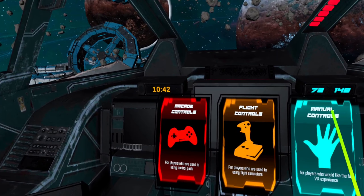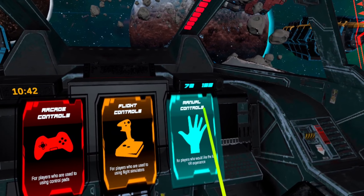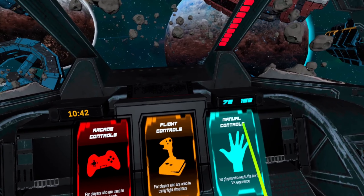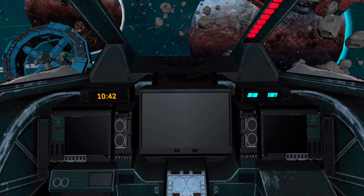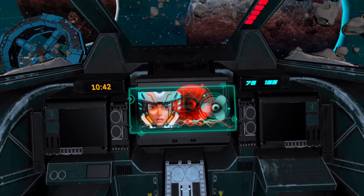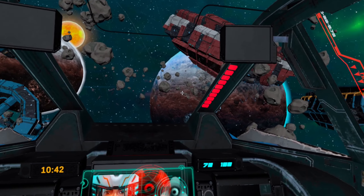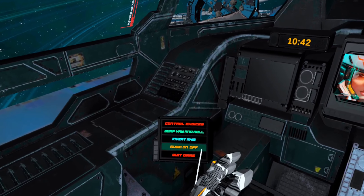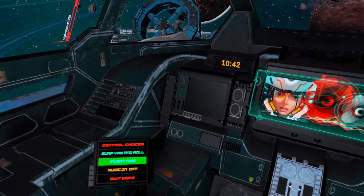The controls are very simple — just use the controller. You can use the left thumbstick; if you press it, you can boost. If you move it up and down, left and right, you can control the orientation of the spaceship. And you can use the trigger to shoot, whether it's your main weapon or missiles after you're locking on an enemy.